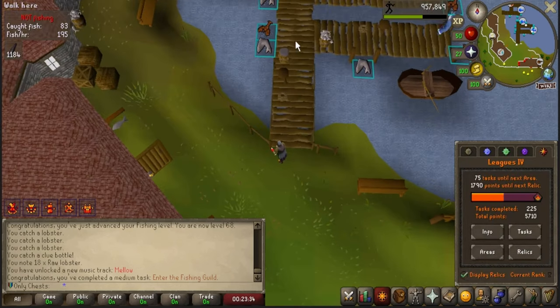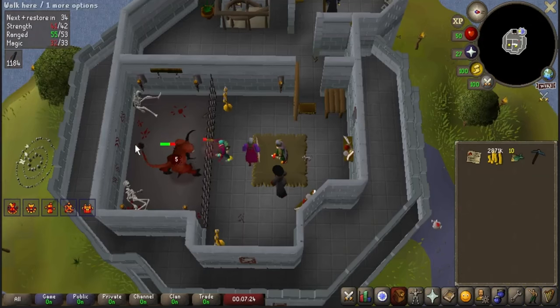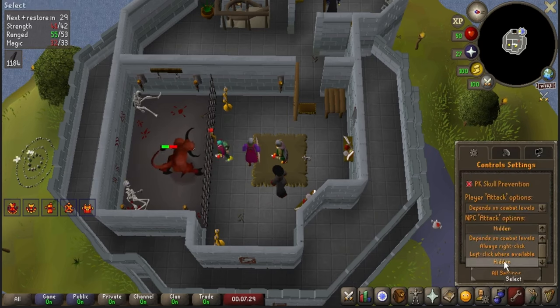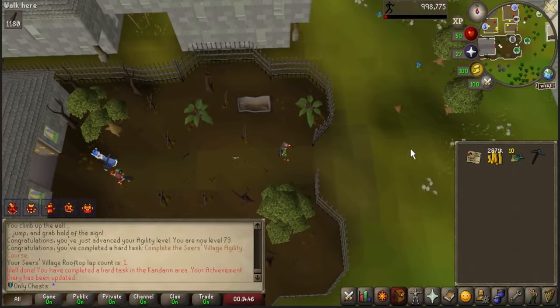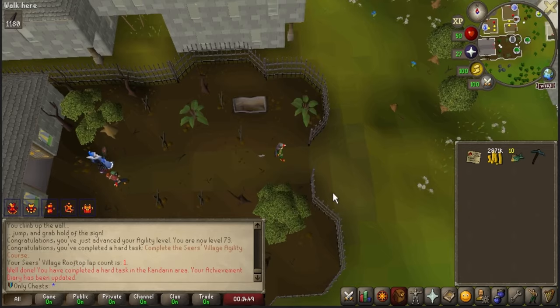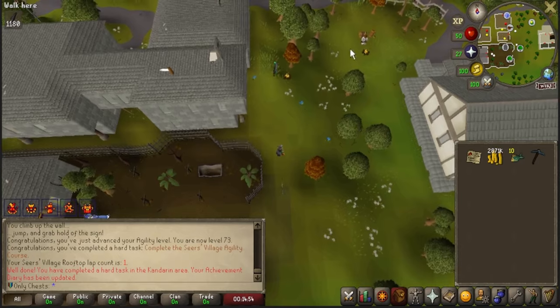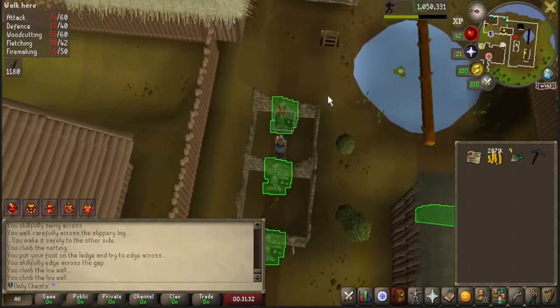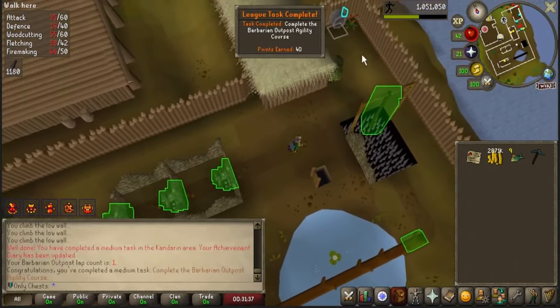We are only 1,790 away from our next relic. I just got to say, I love that the team makes killing this lesser demon a task because it really does show how pure a majority of this community is, by just forming a line and awaiting their turn. I love it. Completing Seers' agility course was 80 points — I thought that was going to be a medium task. I'm now going to go to the Barbarian course as well — that is a medium, another 40-point task. I did have to do the bar crawl, which was fine; it completes the ones you don't have access to.